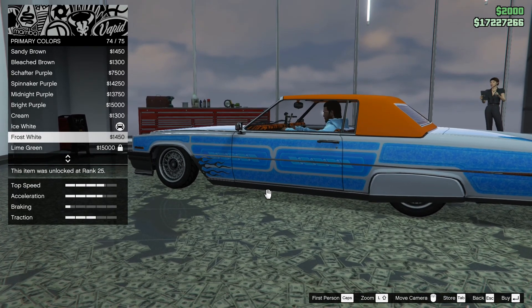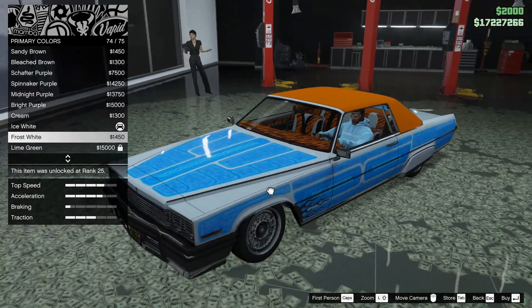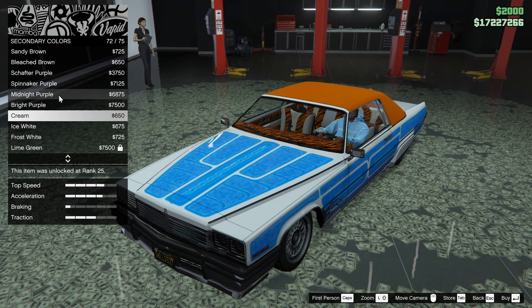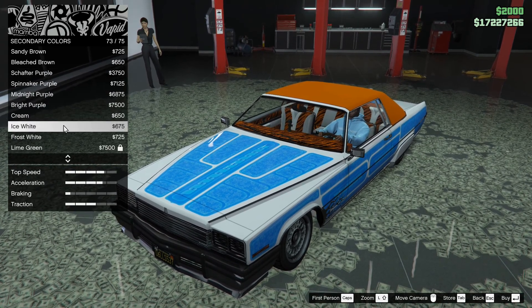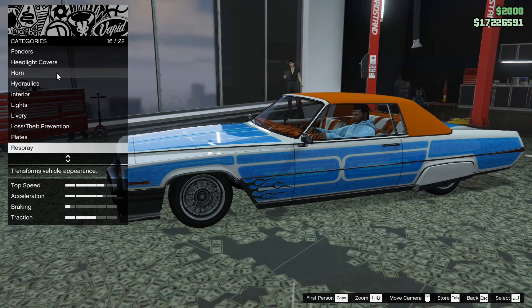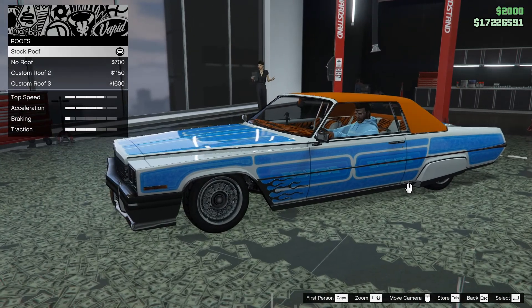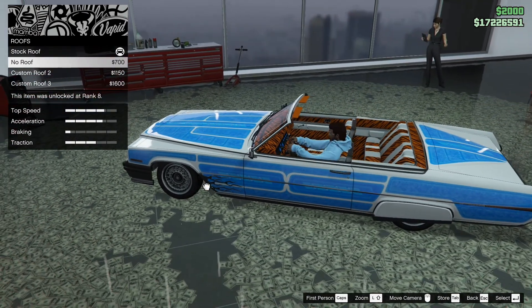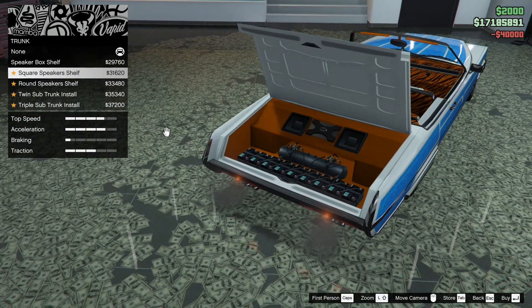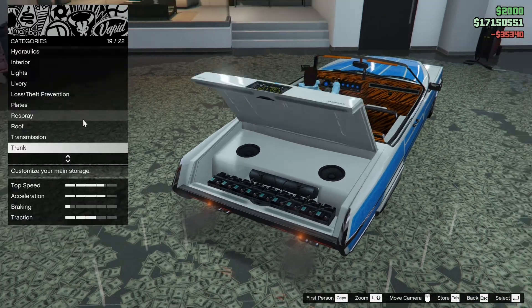I kind of like the white. What is the secondary orange? No, it's not. That's looking ugly as hell. I changed the roof. Should I go no roof, maybe? I think I'm going to go no roof — that's kind of sick. Transmission. Trunk — put a big speaker in here. I kind of like that, it's kind of clean when it's white like that. I like that a lot, let's do that. Turbo it.